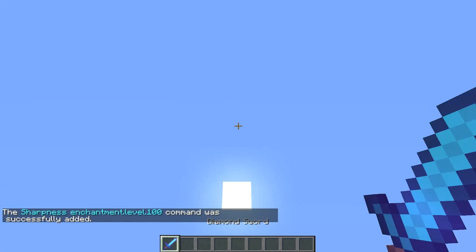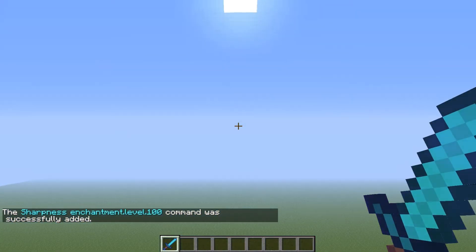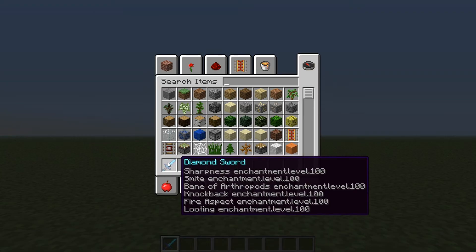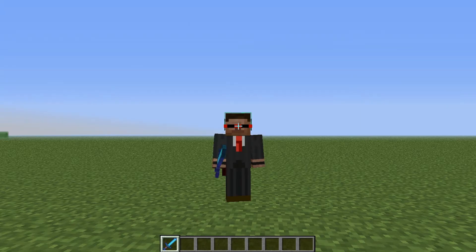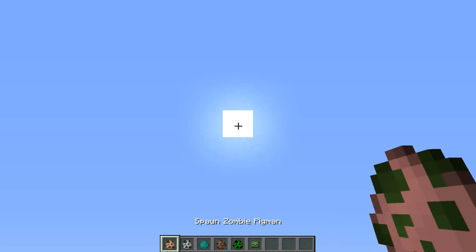Let's do sharpness — it's ID 16 — so type enchant add 16, let's say 100 for the level, and there you go. Now let's go on to killing some mobs. Just so you know, I used all the enchantments on this, so it's gonna be a ruckus.